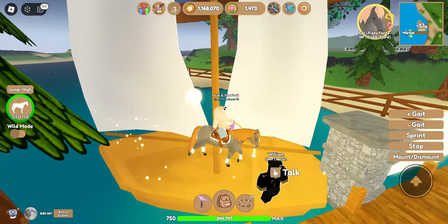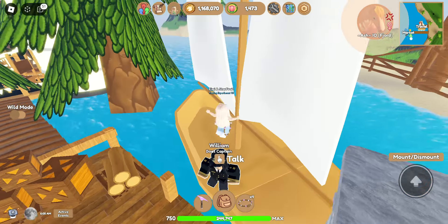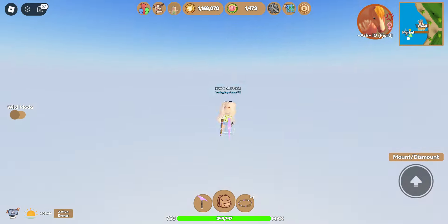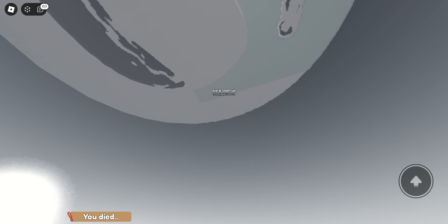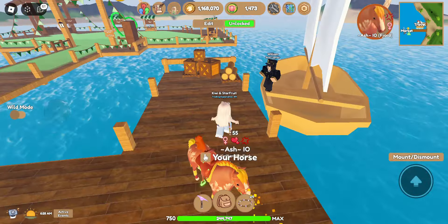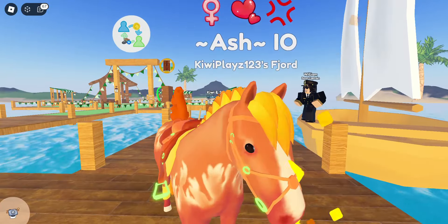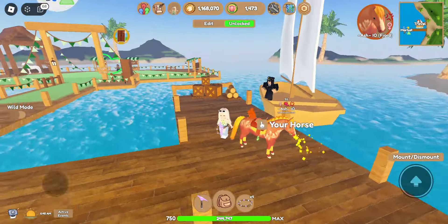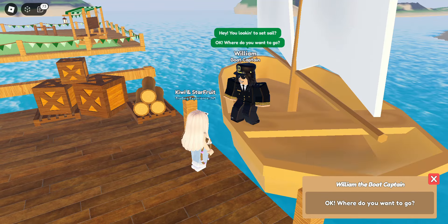I really wanted that fjord though. I need to get an infernal thoroughbred because right now I have an infernal fjord — this is Ash here. But I need to get an infernal thoroughbred and an infernal Andalusian. So if you guys have any that may be for sale or for trade, let me know in the comments because I'm willing to offer.